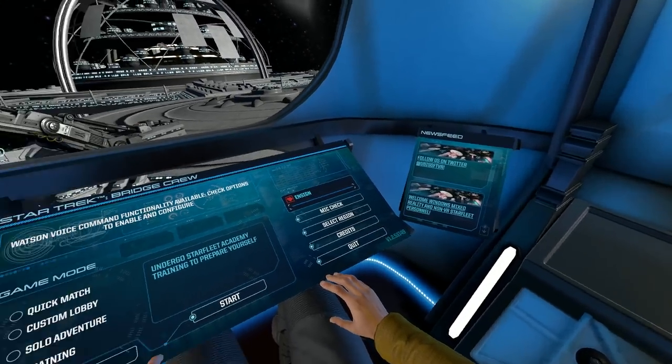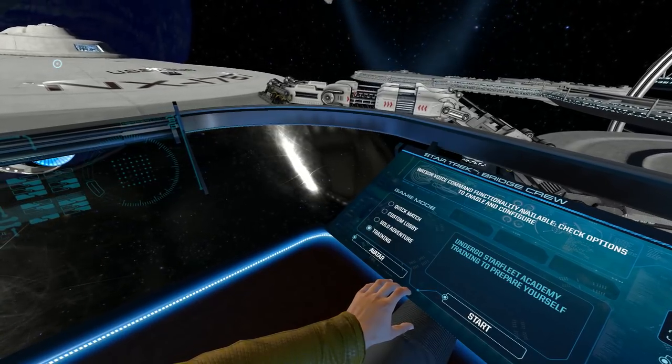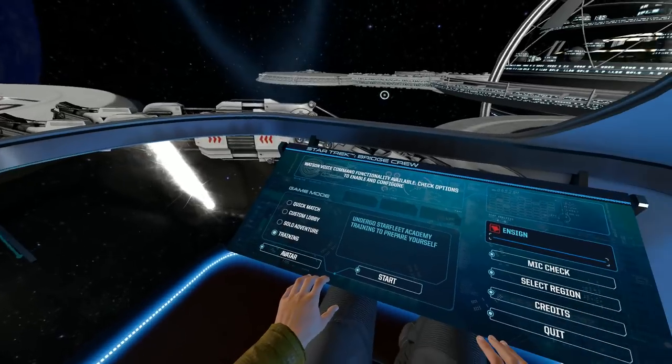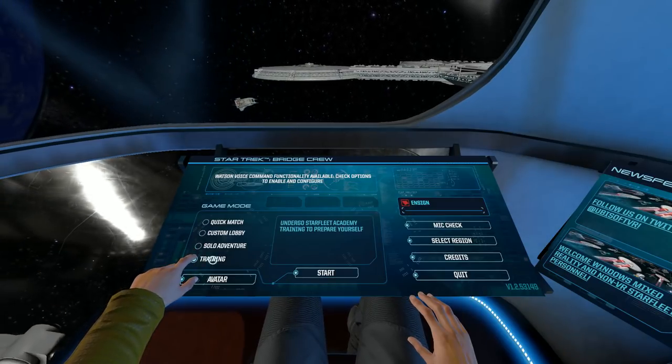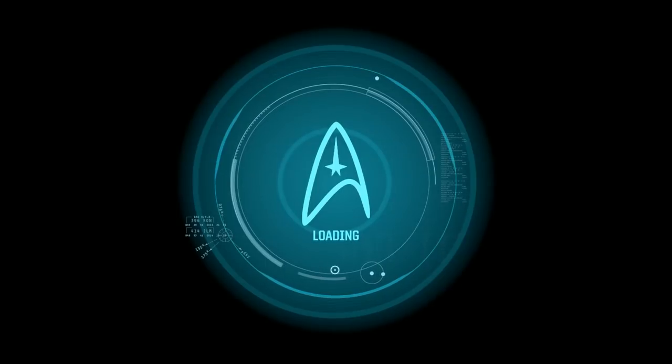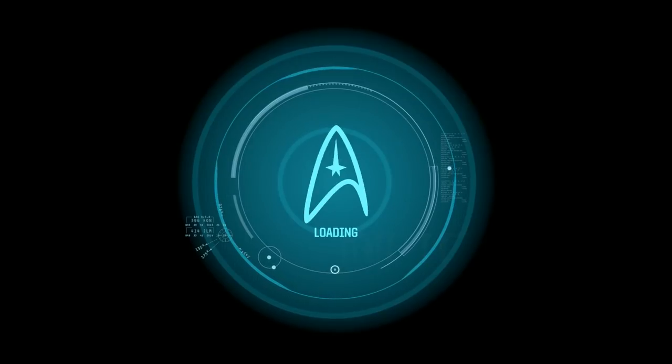I can pan left and right with my mouse. I like the ship — the USS Aegis, NX1787. Not a ship I'm familiar with. There's Quick Match, Custom Lobby, Solo Adventure, and Training. Let's start with Training and hope for the best. This game is really meant to be played with other people, each person manning their own station, and the captain might say 'Shields up!' and the tactical officer hits the right button. As a single-player game, I wonder — do you jump from console to console, or is everything laid out under one console? That's what we're here to find out.